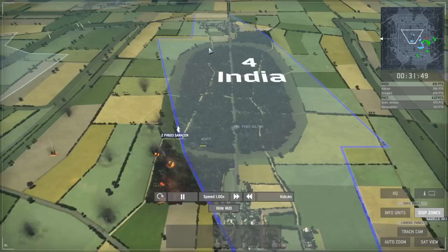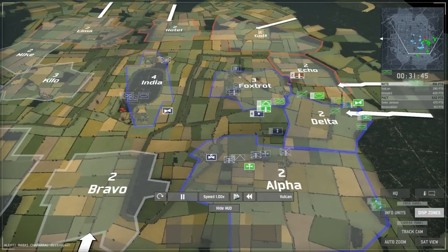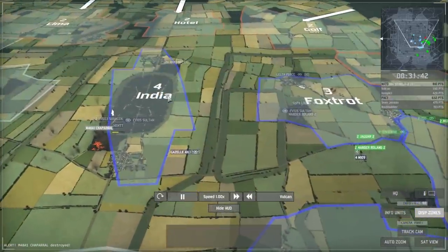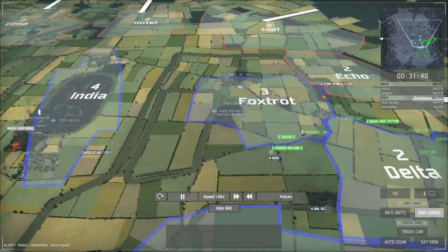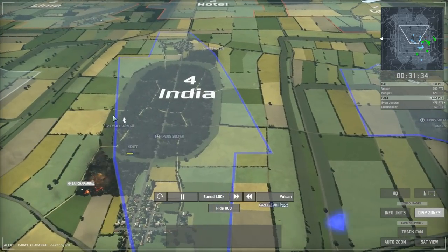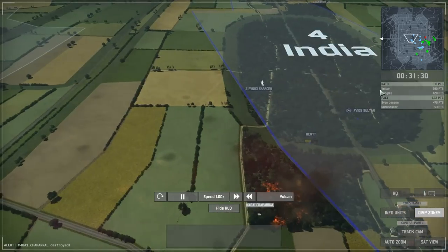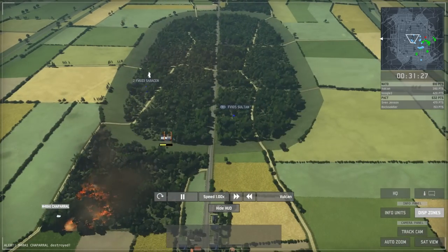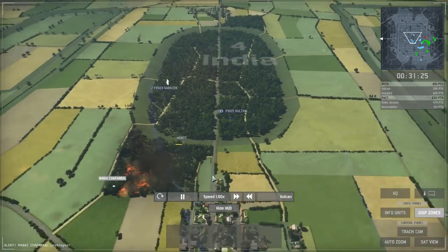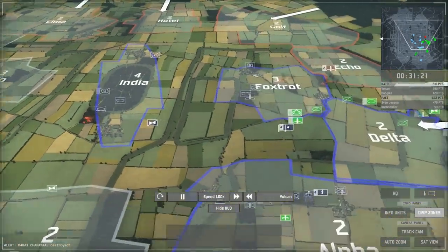India is worth 4 points and they have 4 sectors. We have 4 sectors but ours are worth more at the moment. If I lose Delta or India, then Fox Shot, Delta and Alpha will actually add up to less than their 4 sectors, putting us at a disadvantage. He does manage to hit my second Chaparral with an artillery shot as my Hemp was about to go fix it, so I have to bring in another couple just to be safe.